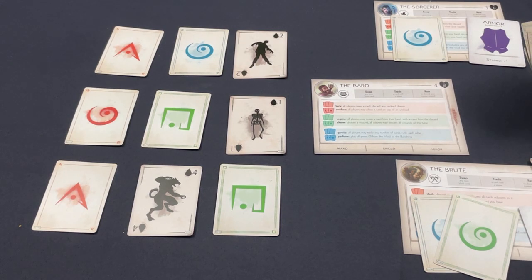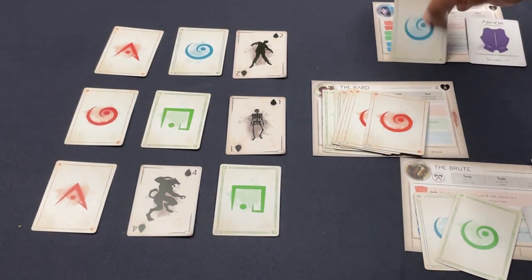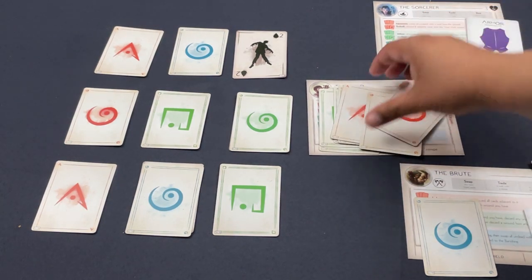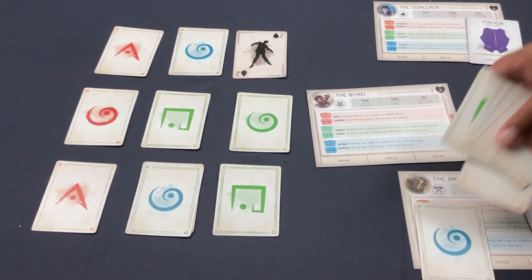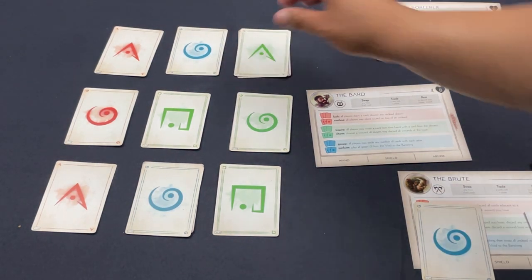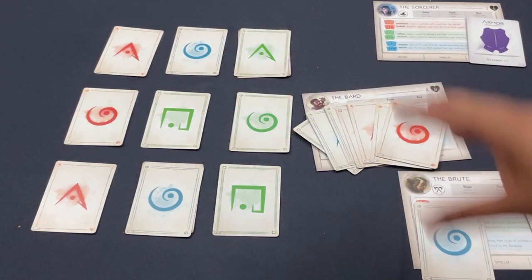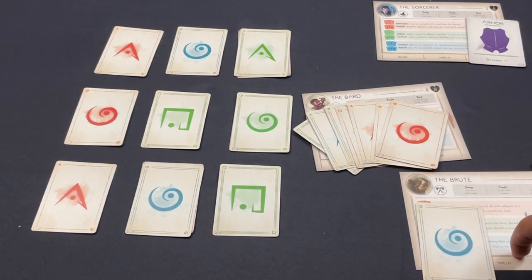Using the Bard's improved Confuse power, each player places a card on top of the undead deck — giving board coverage for free turns. The Sorcerer places a card to set up the Brute, and the Bard places another. This sets up the Brute to do the ninth banishing. Nine is right there if this works — though getting gummed up at nine has happened before. Setting up the Brute carefully to execute the ninth banishing.